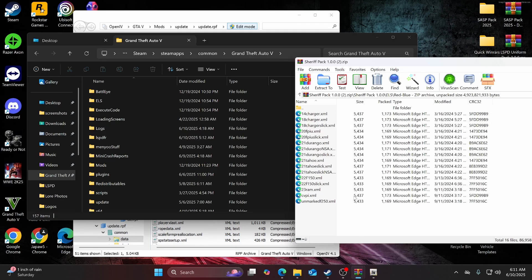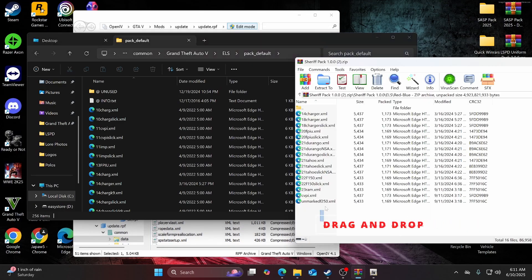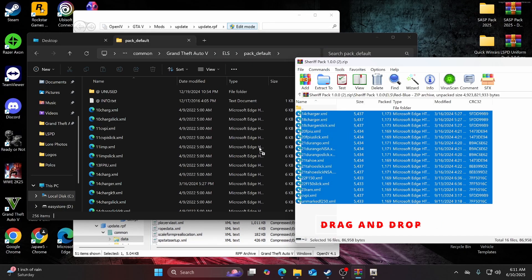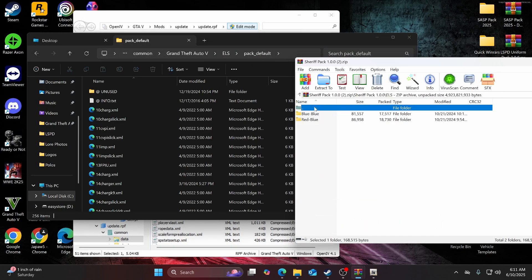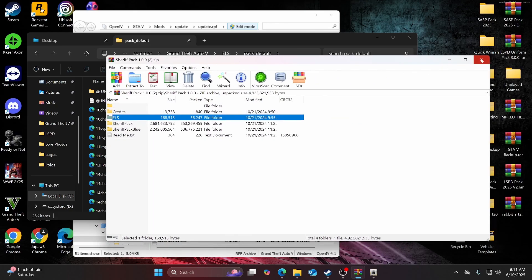In this case I'm going to select red and blue. You'll see all these little XML files. Since you have your GTA5 directory open, navigate to els > pack_default and drag all of these XML files in. Once that's done, that'll be it for the sheriff pack — you can go ahead and close this WinRAR. Keep your GTA directory open because you'll need it again later.